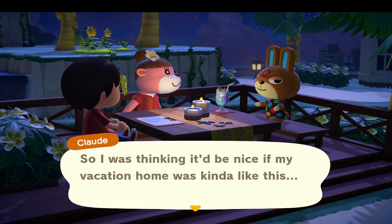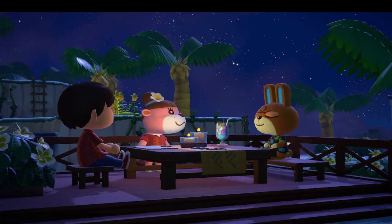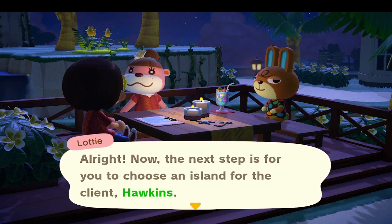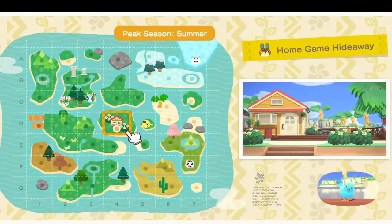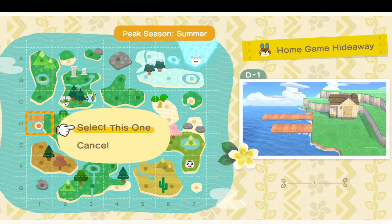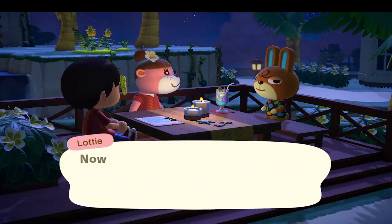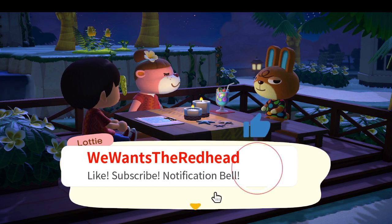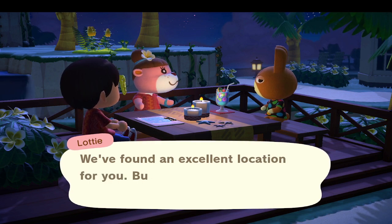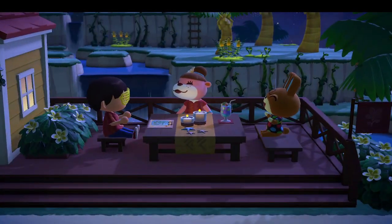He probably wants some arcade games. Yep — arcade game, claw machine, and a chair. Alright, so we've got to choose an island layout. Let's just kind of speed through these islands here to pick one that we want for Claude. We'll give him one kind of on a dock — that can seem kind of arcade-y. We found an excellent location, but you'll need to see it for yourself. So we're going to go ahead and lead Claude to the island we chose.